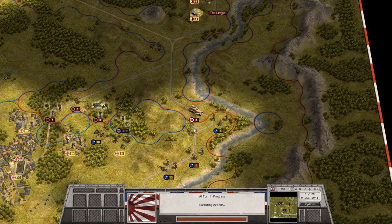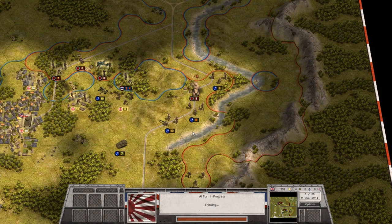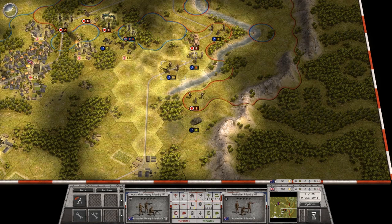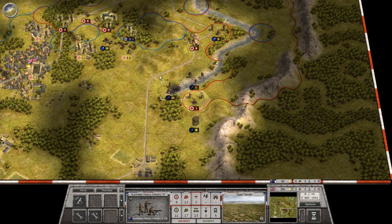Hello everyone, it's the Historical Gamer once again, and today we're returning to Order of Battle Burma Road, the newest DLC out by the Matrix and Slitherin published game Order of Battle, made by the Aristocrats. This game is a sort of a throwback to the Panzer General series. It feels like Panzer Corps in that it models that turn-based, hex-based, abstracted way of fighting combat during World War II, a little bit of a puzzle-type game, but with some very distinct trademarks that are a little bit different.